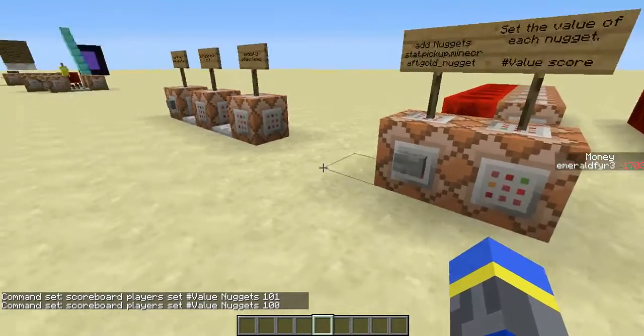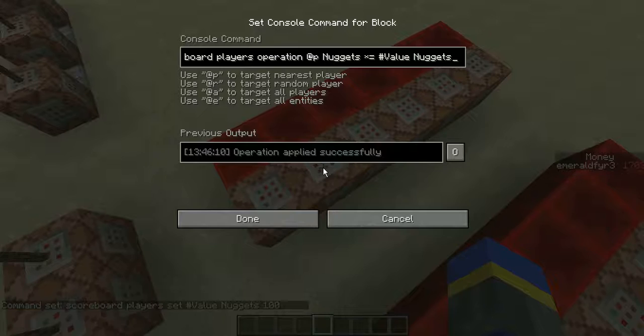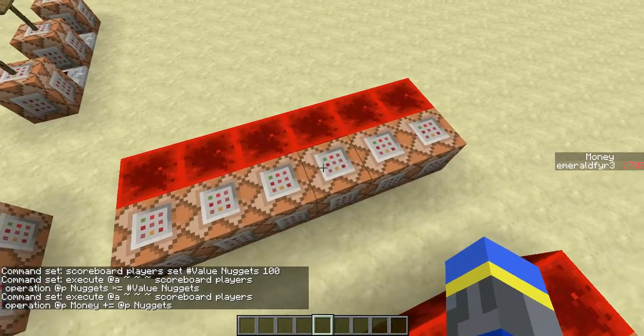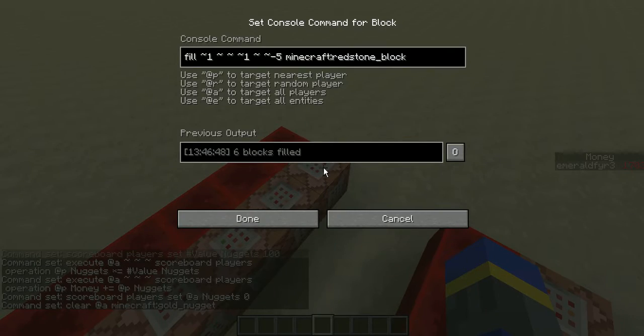And it's really that simple. So after that, you'll want to set up a clock here. Then you're going to execute at a scoreboard players operation at P, executing themselves nuggets. Then you're multiplying its score — the number of nuggets it's picked up — times the value of each nugget. Then it's going to execute at all players, add to their money scores their nugget score, so it's going to increment money with the number of nuggets times the value of each nugget. Then next, it's just going to reset the nugget score and remove all nuggets from the inventory. And this is just the other side of the clock.